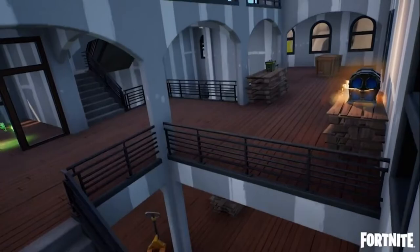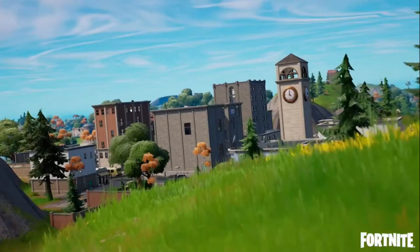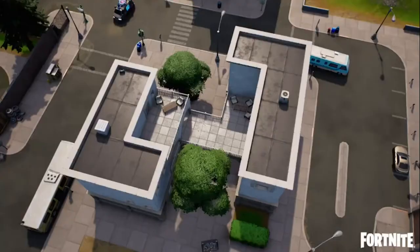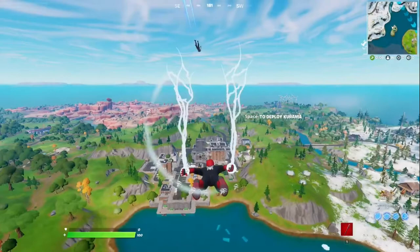Fortnite's next update adds adorable monsters and brings back Tilted Towers. The next big update for Fortnite brings back something old and adds something new. As fans have long expected, the snow on the Battle Royale Island has slowly melted, revealing the return of Tilted Towers, an iconic urban area that dates back to Fortnite's first island.